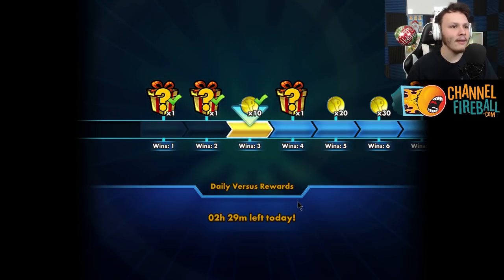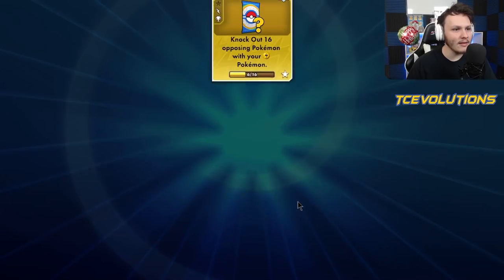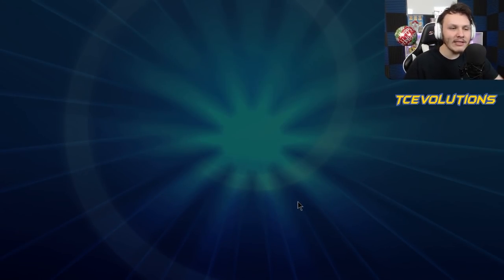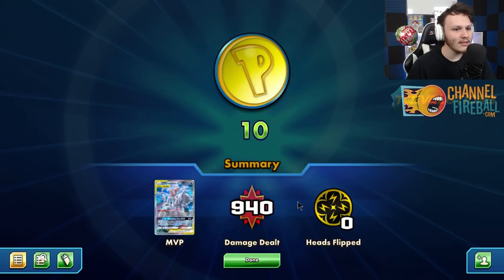That's gonna do it for these games with this Pikarom build. In those two games it felt pretty good - having max consistency around the Boltons always feels nice, but still having Crushing Hammers in the build also feels really nice. Maybe Swells and the extra Mewtwos just aren't worth the space, and these are just more valuable cards in general. Cool build once again from Joao, and hope you guys enjoyed the games - see you tomorrow.